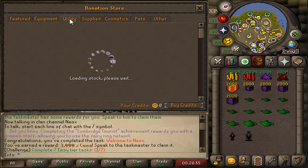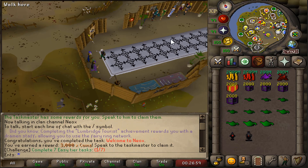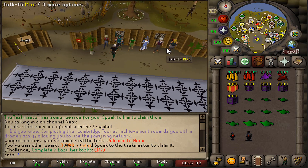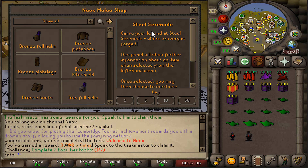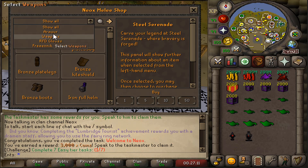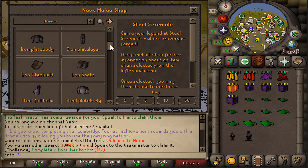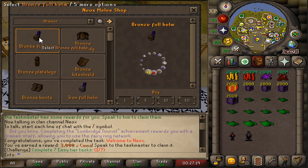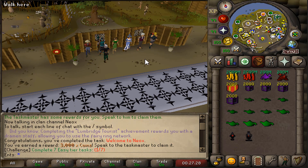Now let's check the normal shops. Look at these interfaces — you can read the item description, and there's a drop-down menu to select between armors, weapons, and more. This is something I've never seen before. You select the item you want, with unlimited stock, and you can see the cost and the amount you can buy. Super amazing.